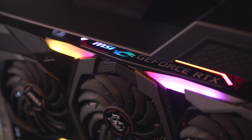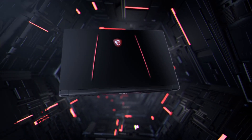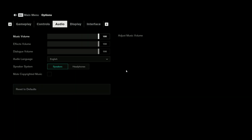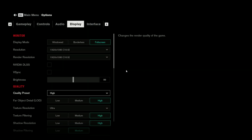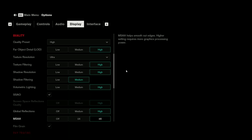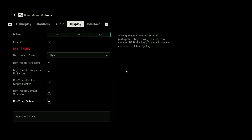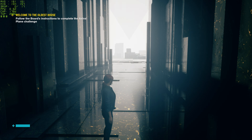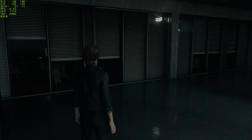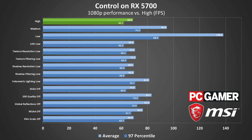Big thanks to MSI for providing us with our testing hardware. Let's start by taking a look at Control's PC graphics settings. On all GPUs, Control gives you 11 individual settings plus 3 presets: low, medium and high. Some video cards will default to DX11 mode, though you can manually run the DX12 executable. We did that for AMD GPUs, but Nvidia's non-RTX cards should probably just stick with DX11. The main draw of DX12 mode is that it allows RTX cards to enable ray tracing features. We'll get to that later in the video.